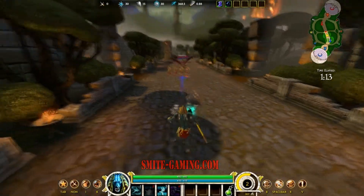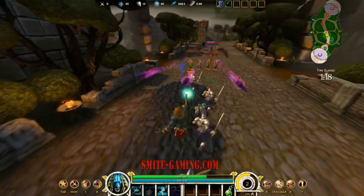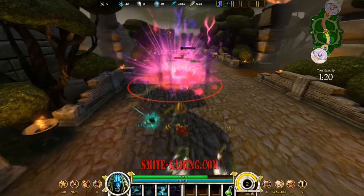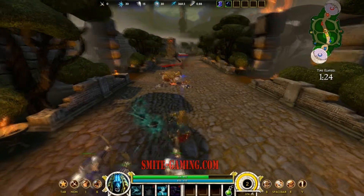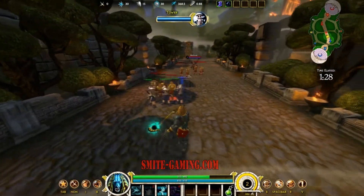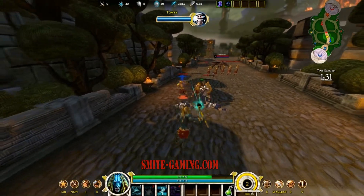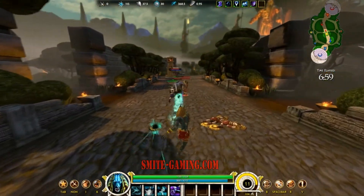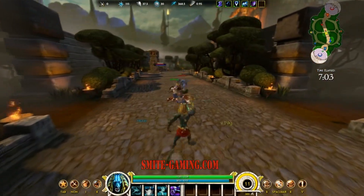What's going on ladies and gentlemen, this is Saris here and today I'm bringing you guys another Smite God Guide. This guide will be for Anubis, the Egyptian God of the Dead. Anubis is a ranged mage caster who has insane burst as well as a single target stun to help defeat his enemies. We're going to be talking about Anubis' passive ability as well as his activated skills.